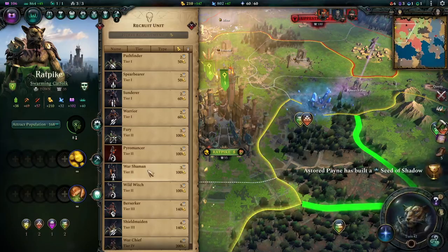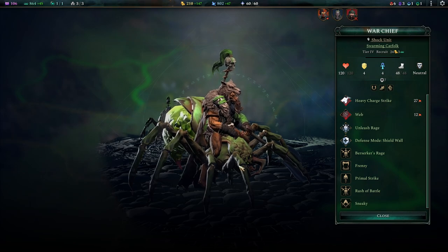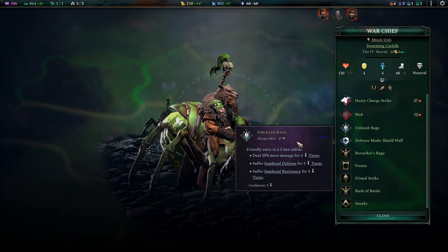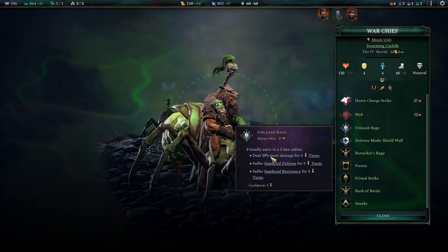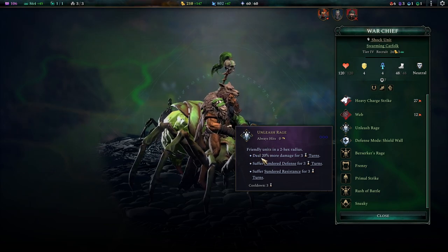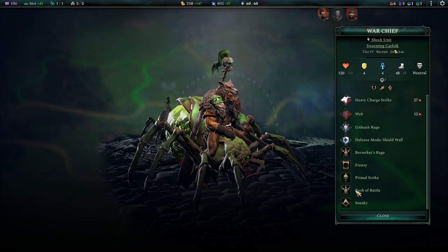Warchief is your tier 4 unit — your end-of-the-line shock unit. It's basically an upgraded Berserker: you still have Berserker's Rage and Frenzy on this guy. Everything the Berserker has, the Warchief basically has as well. But they also come with the Unleash Rage skill, which gives friendly units in a 2-hex radius 20% more damage. This is interesting because it is not a standard strengthening buff — it sounds like an extra buff applicable on top of all the other vanilla buffs in the game, with the downside of losing a little resistance and defense. Seriously, this is massive — 20% more damage is always one of those big things that add a lot to your build. These guys are tier 4, and on top of that they have Rush of Battle for themselves as well, so they're not easy to kill either.